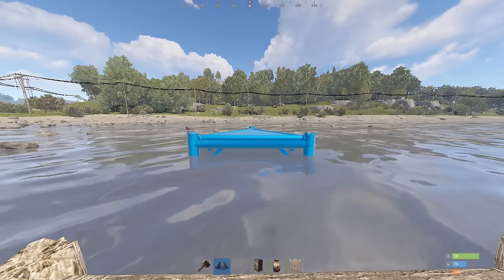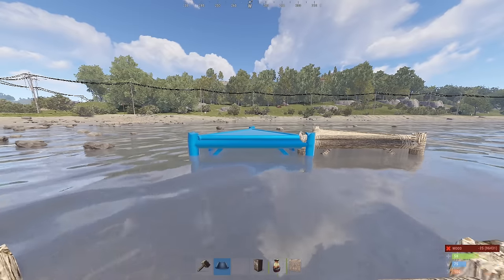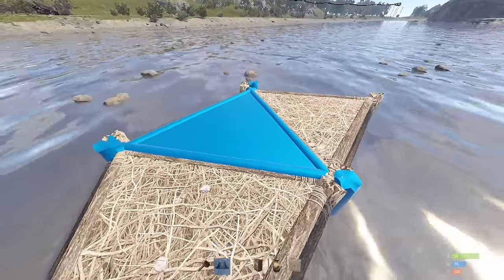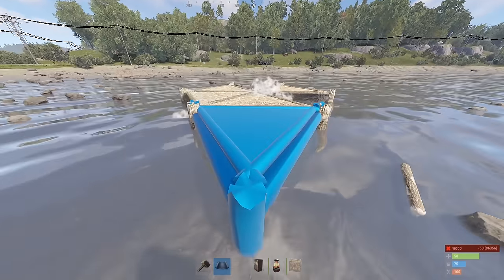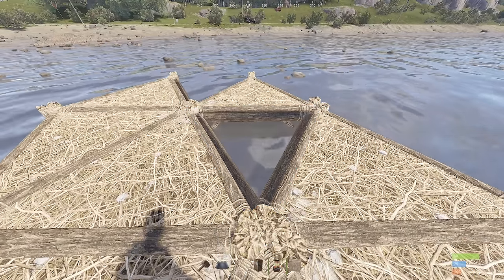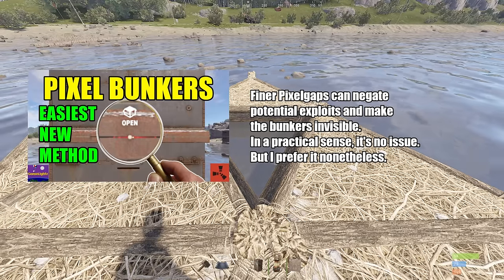Right after the whoop, place a triangle, then crouch left without moving your mouse, and push a second triangle deep into the first. Now check that this turns blue. This method is easy and reliable, but I use a different one in Wipe as it allows me to create much finer pixel gaps.